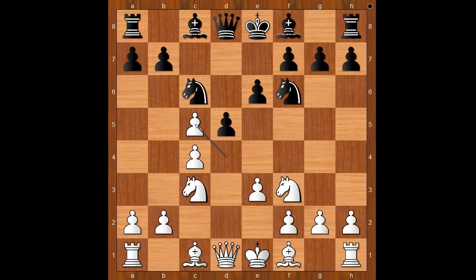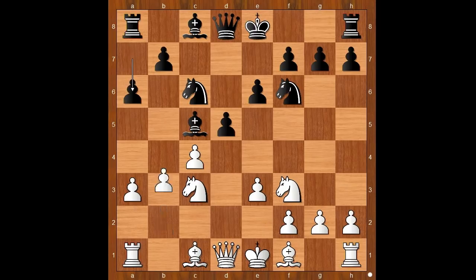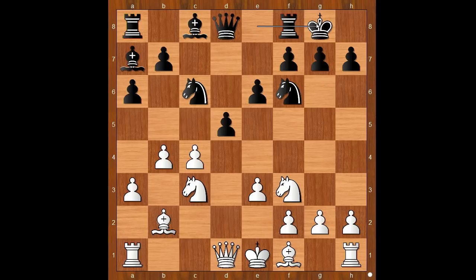d takes on c5, bishop takes on c5, a3 intending b4, a6 intending bishop to a7 if b4 is played. b4, bishop to a7, bishop to b2, and Walter Brown castled kingside.